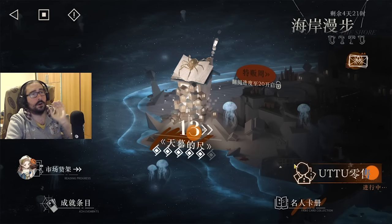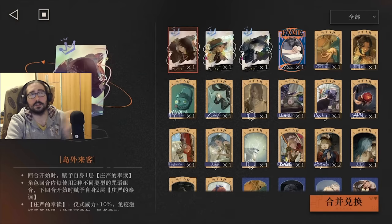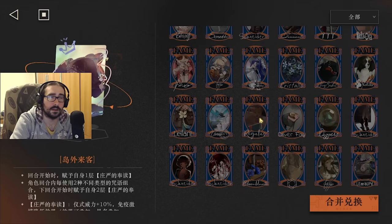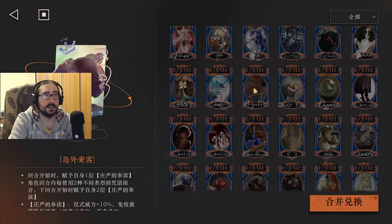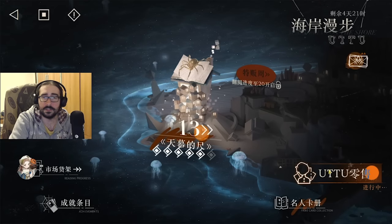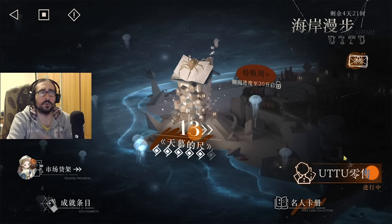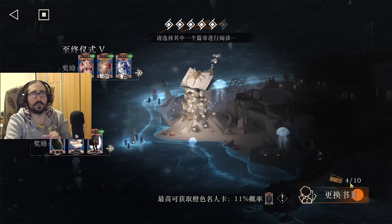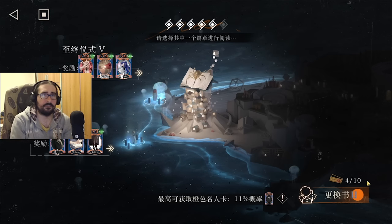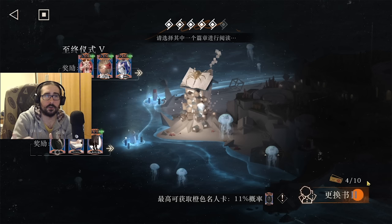There's also going to be a special set of achievements. On the right we have the fame card collection, which is the full catalog — the lit-up ones are the cards you have, and the grayed-out ones are the ones you didn't get yet. To get new cards, you go to this stage called U2 Special Issue. Every day you're going to get 5 tickets — you can see it's out of 10. So be careful, do not let them overcap over 10, otherwise you're going to waste them.